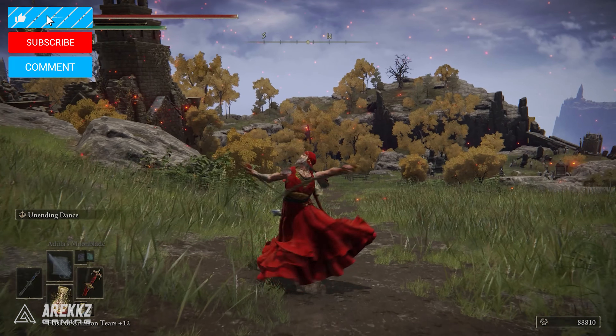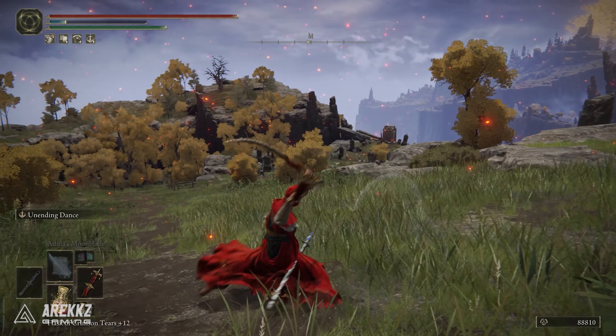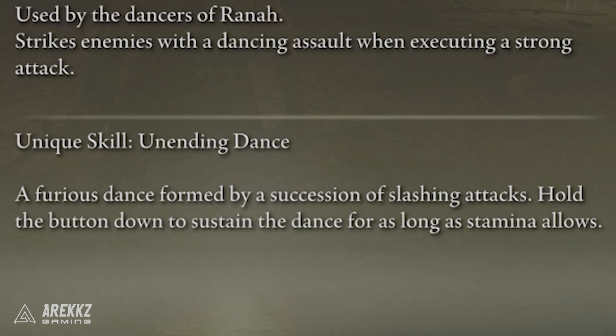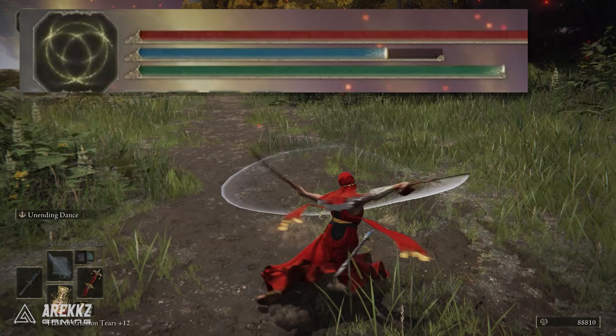The unique skill of the weapon is called Unending Dance, and this is where it really shows off. It's a furious dance of successive slashing attacks, and if you hold down the skill button it says you can sustain the dance for as long as your stamina allows. For me though, this did actually drain my FP, but at a very slow pace.